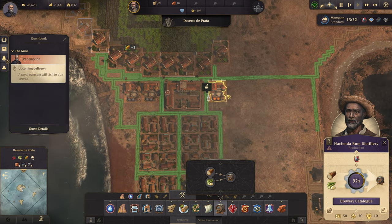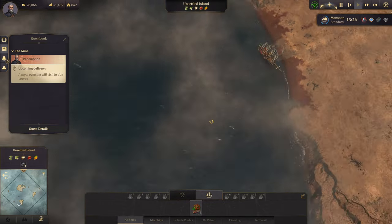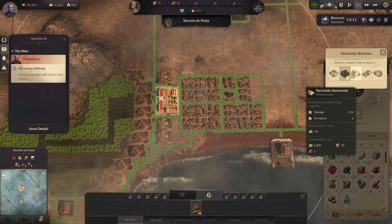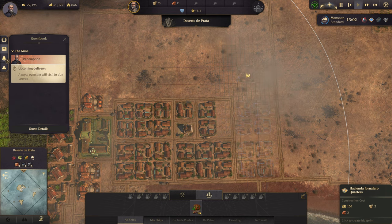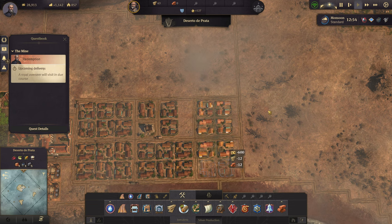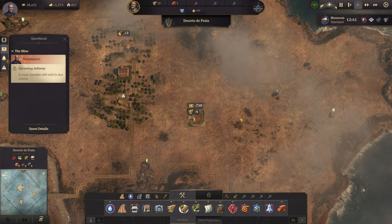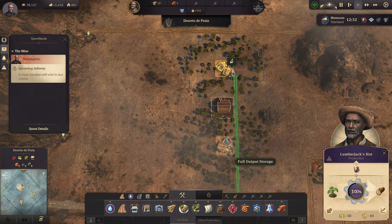So we need to make sure the rum is on point — I built one more of these, so the rum distillery is going here. Now I wanted to see if we actually came with any items — we did not, so that's kind of sucky. Let's go up and make sure we're kind of getting enough money. I really want to expand the population too, so we should definitely do that. Some more hornalero quarters — there we go, we can build two more there. That took all the rest of the bricks I had, and actually there's some left over so clearly I did not have enough bricks.